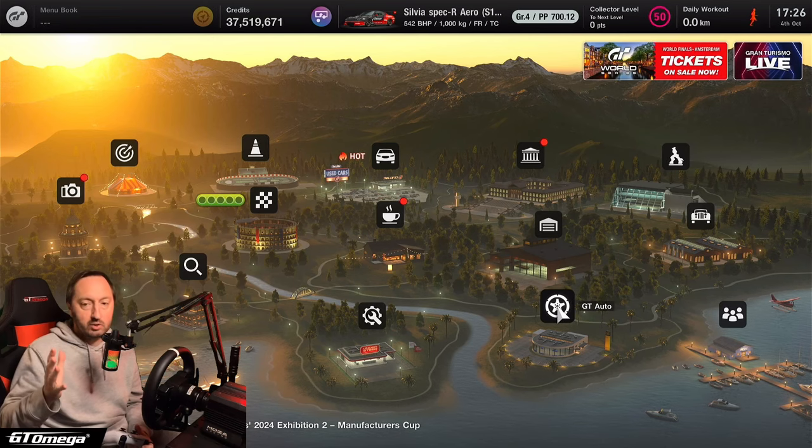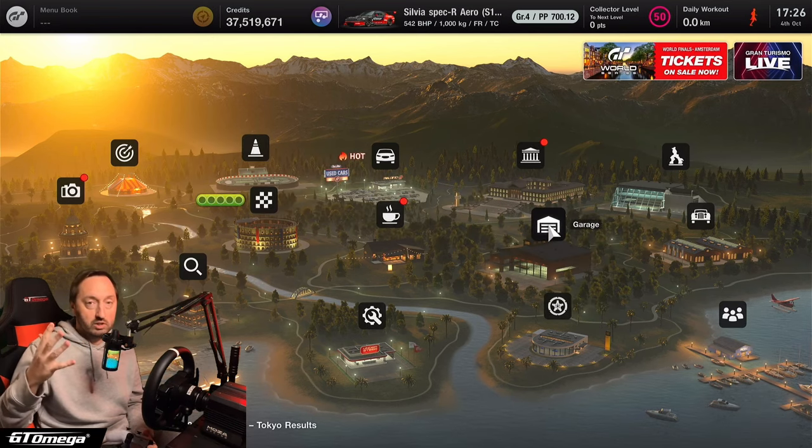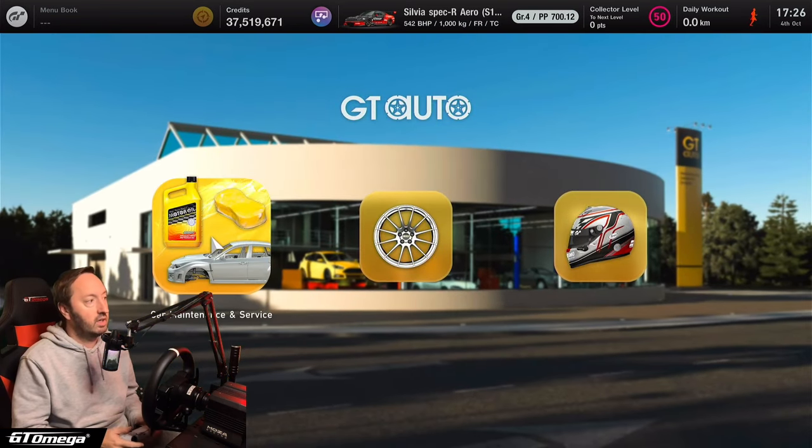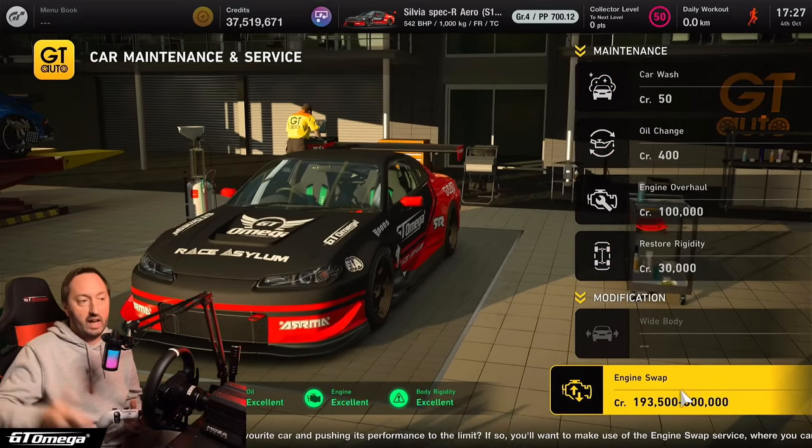If you don't know already, to do an engine swap in Gran Turismo 7 you have to be creator level 50, choose the car that you want to do the engine swap, head down to GT Auto, head to Car Maintenance and Service, and then right down at the bottom you will have the option for engine swap.